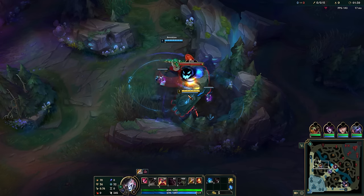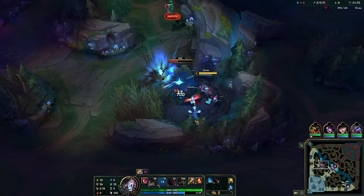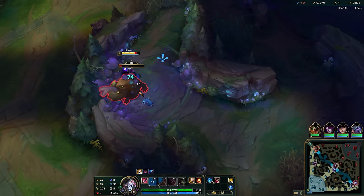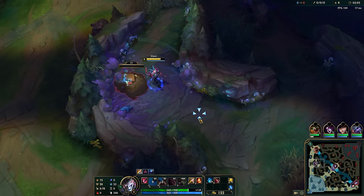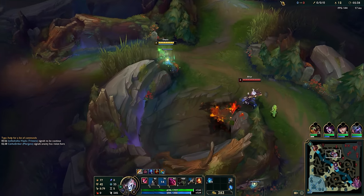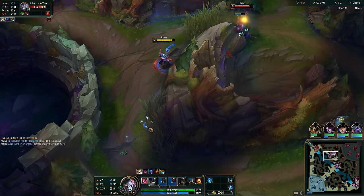I like to use this strategy every game because it results in killing the enemy jungler and stealing their buff. I talked about it many times, especially on the main channel, but basically you want to take your own buff, frog, and then the enemy buff. This will give you level 3. Place a box inside the bush or behind the wall at the red buff and then wait for the enemy jungler to show up.